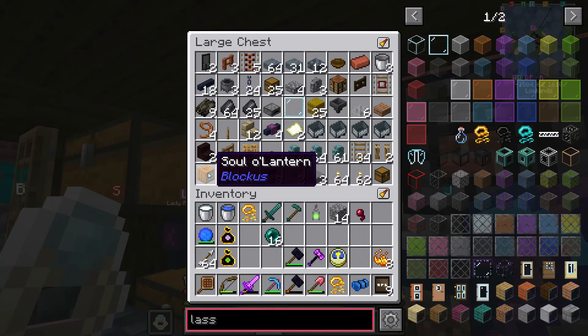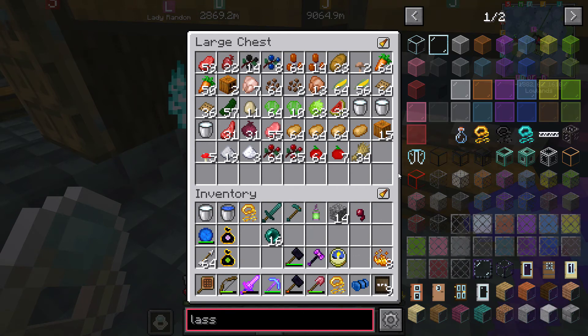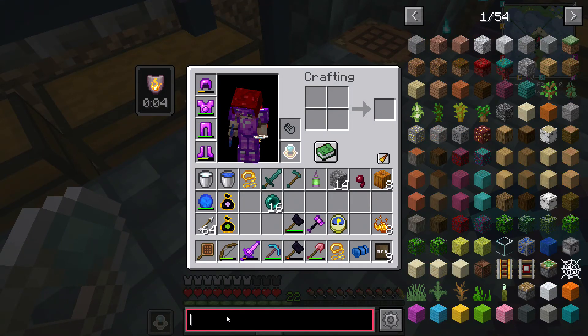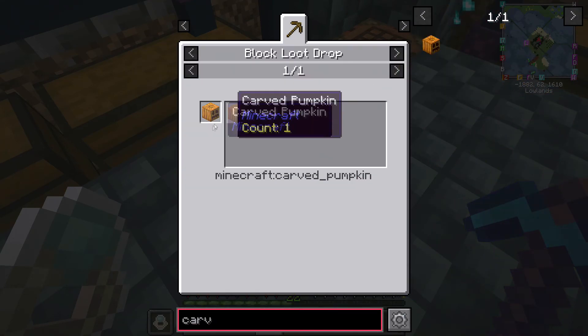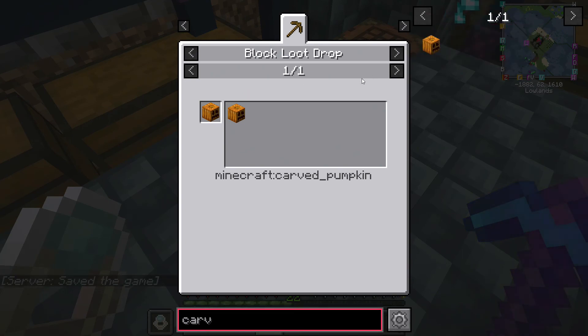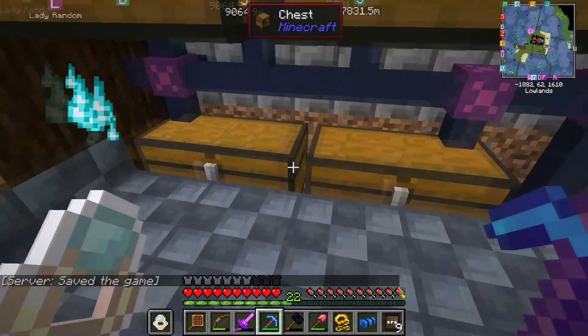I did have a jack-o-lantern anyway. I've got some... a carved pumpkin is what it needs to be. A carved pumpkin. I don't have that. You have to find them, don't you? No, you just use shears on a pumpkin.